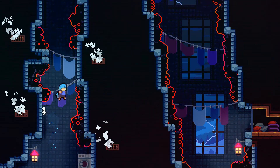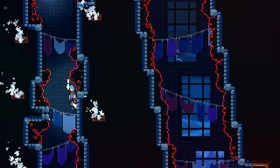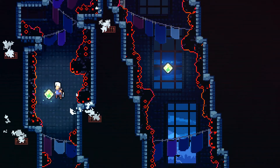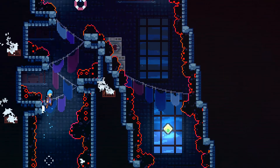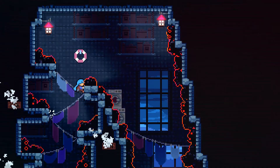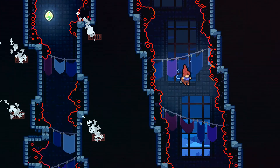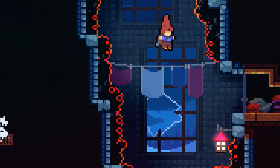Just keep hitting right, left, and right, do them wall kicks. And it should be pretty easy. Once you're falling down here, just dash to your right as soon as you see that little door right there because you're gonna die if you don't.